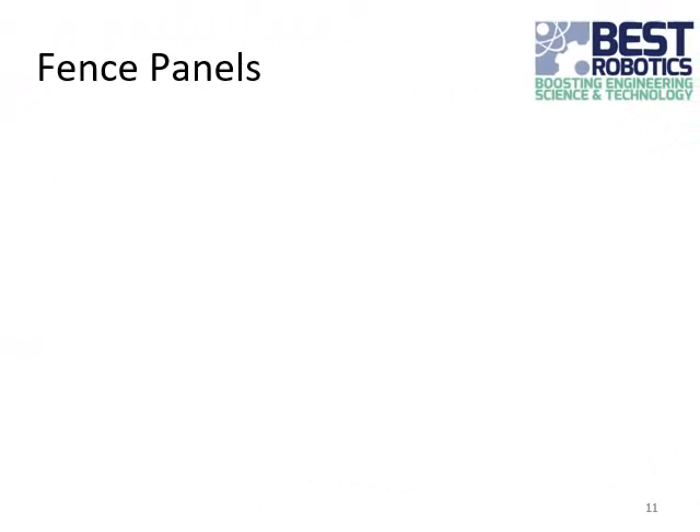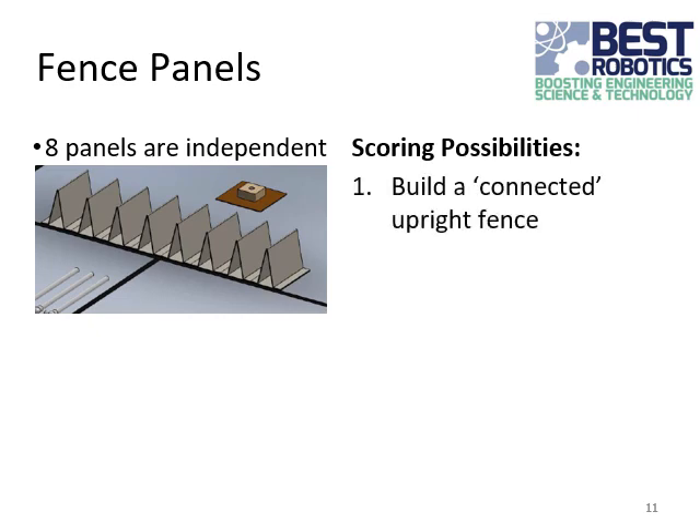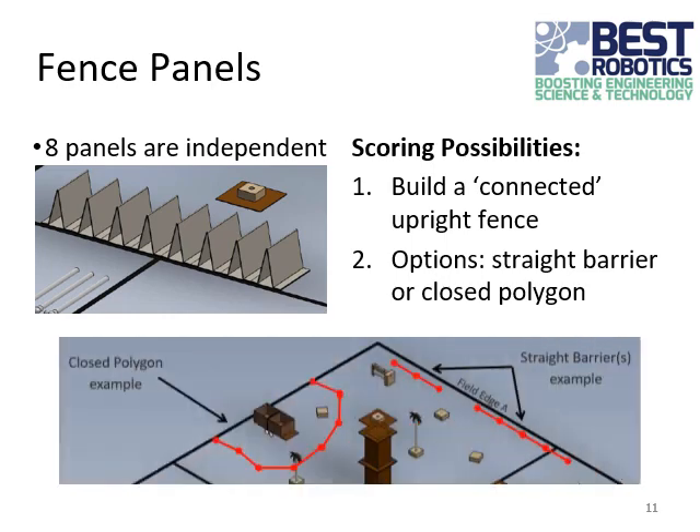The site security options include fence panels. There are eight panels — individual or independent panels located just inside the game field next to the spotter and driver boxes. There are two steps to scoring the panels: first, you need to build a connected upright fence. A connected fence means that the fence panels must be placed in certain configurations and certain distances apart at the edges. Please read the rules carefully to understand what a connection for the fence panel is. Options include a straight barrier along the edge of the site, similar to a construction fence, or a closed polygon encircling the flatbed trailer.